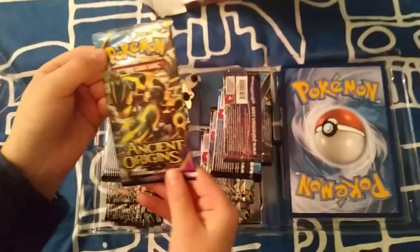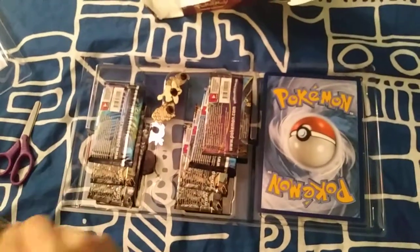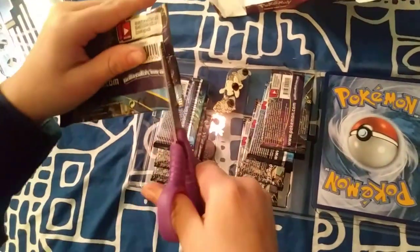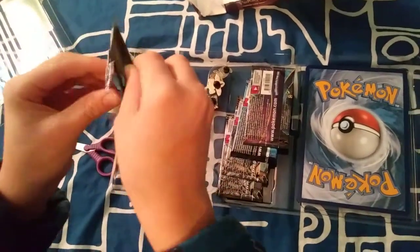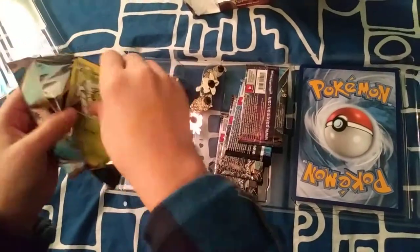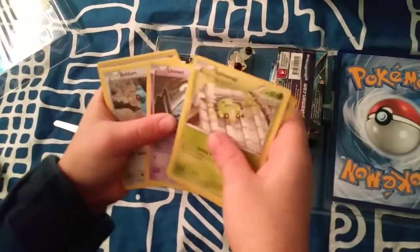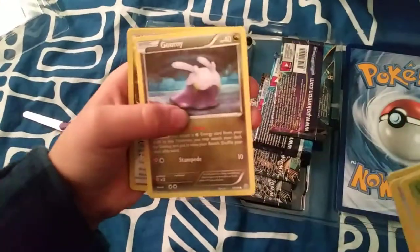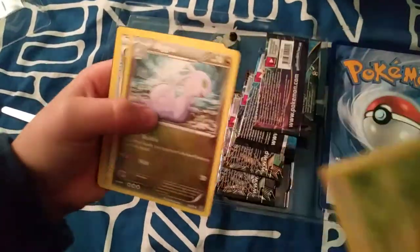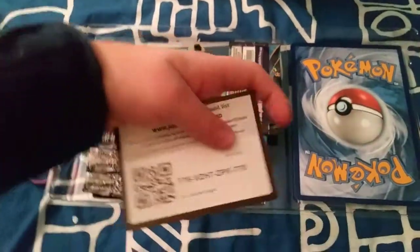We're going to start with an Ancient Origins pack — on there we have a Groudon. Hope we get something good. Here we have a Spinarak, Porygon, Unknown, Beldum, Goomy, Special Electric Energy, Volcarona, Sliggoo, Tyranitar, Aerodactyl, this was a Spirit Link, and here is the code.